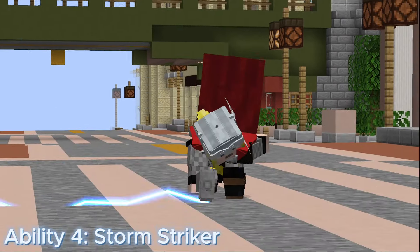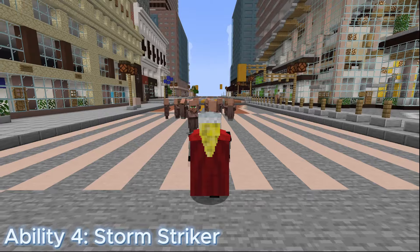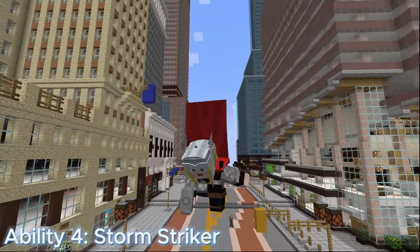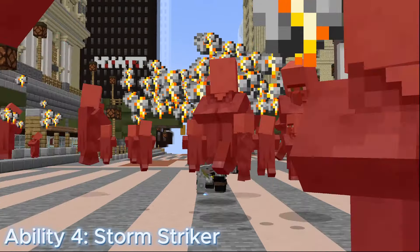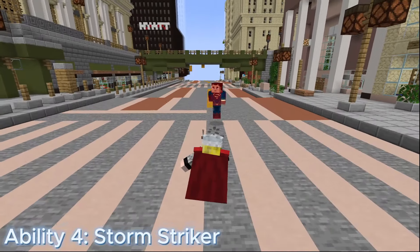Ability 4: Storm Striker. Storm Striker is a stamina and time-based move that deals 10 damage and hits twice. It costs 20 stamina to use and has a cooldown of 5 seconds. Slam your hammer against the ground, generating a small electrical shockwave. It also has a chance to knock your opponent out of the sky.